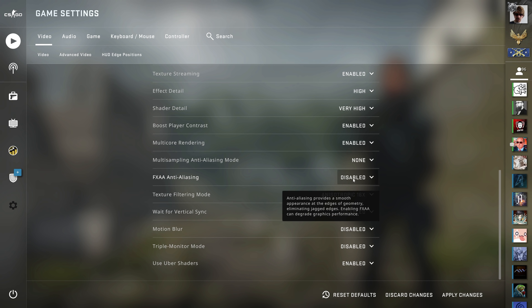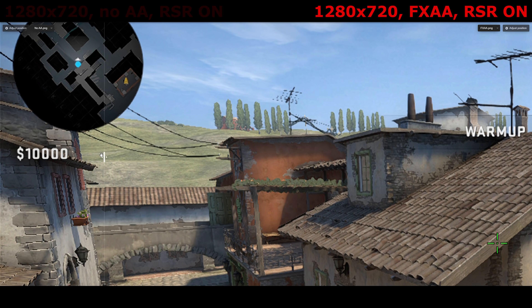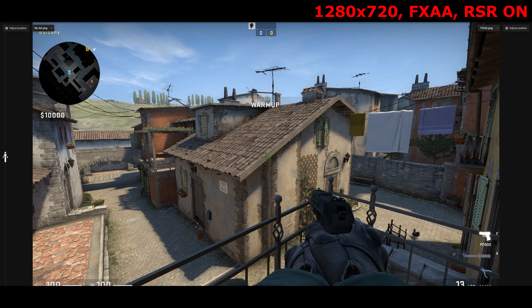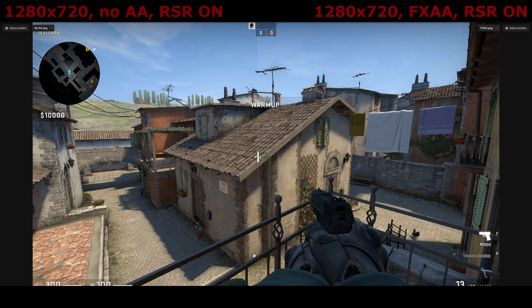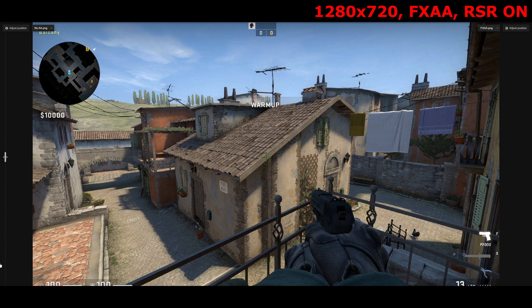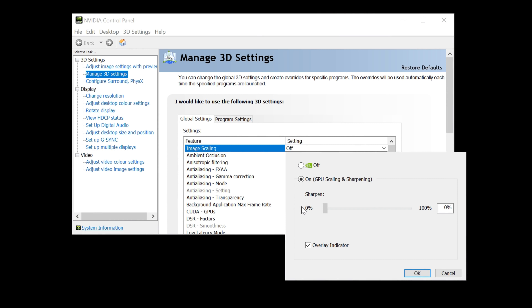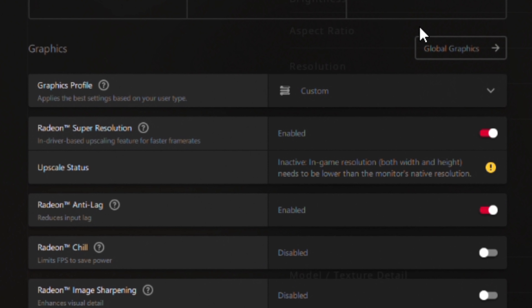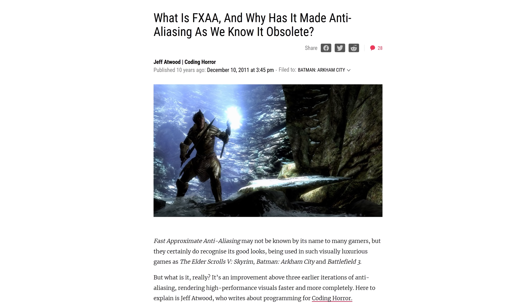If you're looking just to take the edge off the edges, enabling FXAA will do just that. In short, if you don't use anti-aliasing then RSR will look ok on about half the edges; enabling FXAA allows it to do an ok job on all of them. But it comes at the expense of image sharpness, because RSR does not come with a sharpening option you can configure — you're stuck with the level of sharpness it gives you, which is an ok amount but not enough to fully offset FXAA.